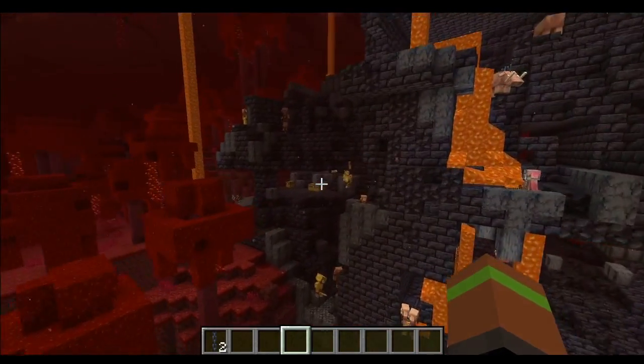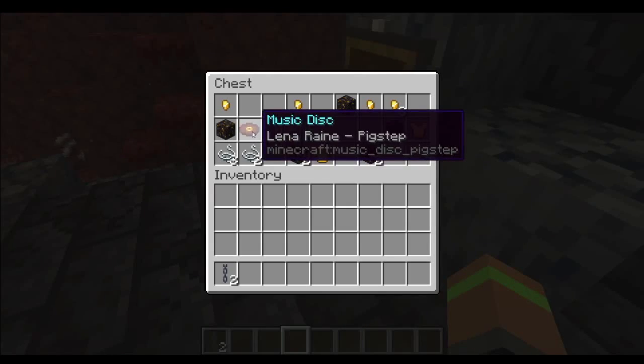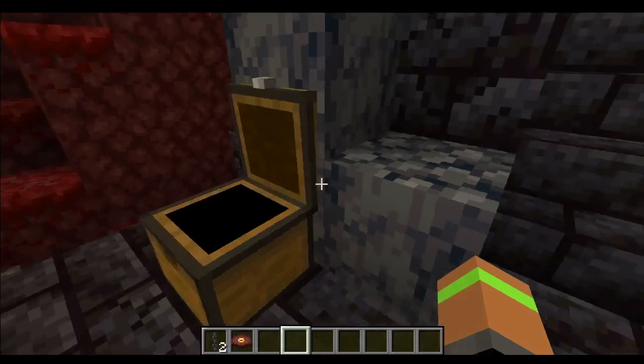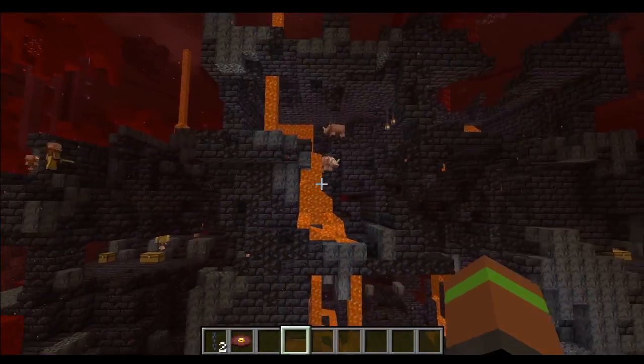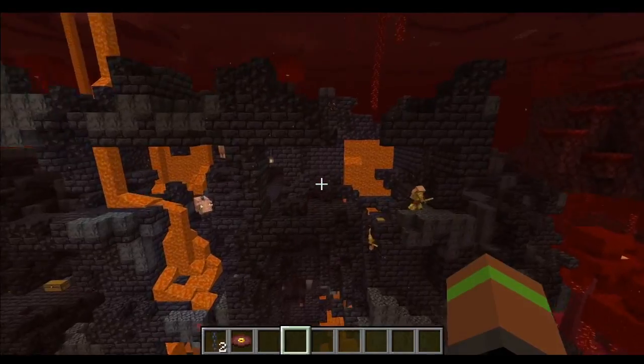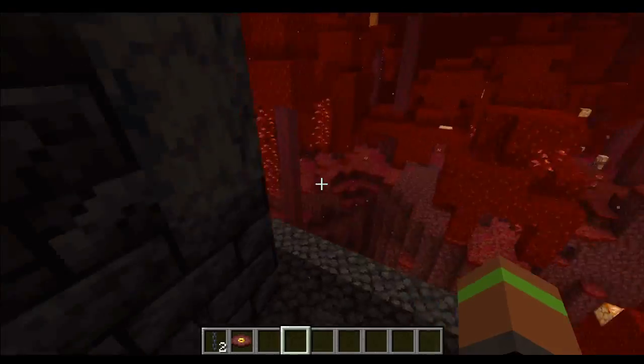This one also has some chests in it, and there's another item I was going to show you guys: it is the new music disc, Pigstep. It can only be found here. We will play that near the end of the episode, but you can find those in these different structures. I believe the only one we need to find now is the bridge, so I will show you guys that one now.